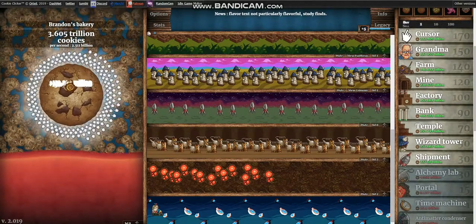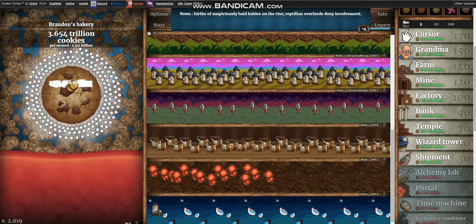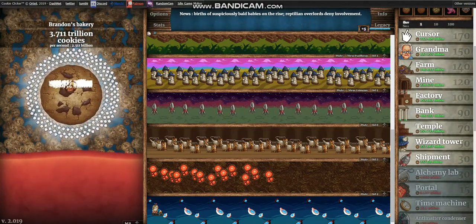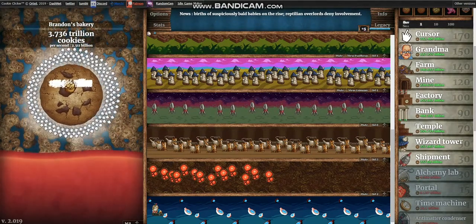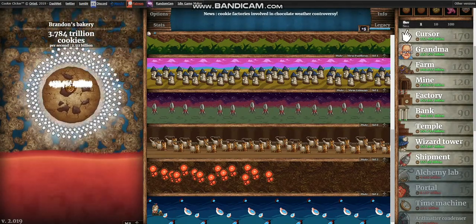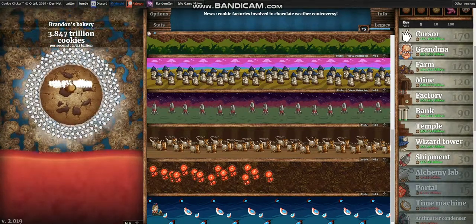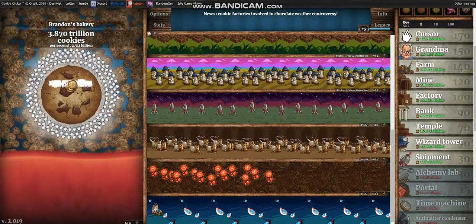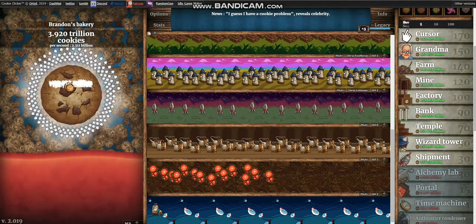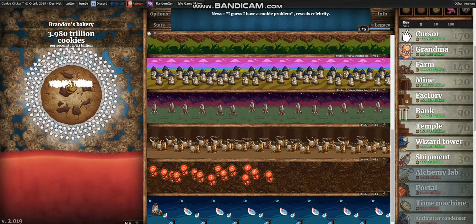Once you get anti-matter condensers, I think prisms are pretty close. And once you get prisms, luck machines are really close. So hopefully we get lucky with our golden cookies, hopefully we can get kitten engineers quickly, get anti-matter condensers quickly, get time machines built here quickly — because we're just in that clicking stage where we have to wait. But I just thought I'd explain what we're shooting for.